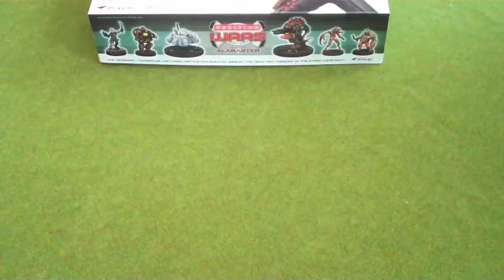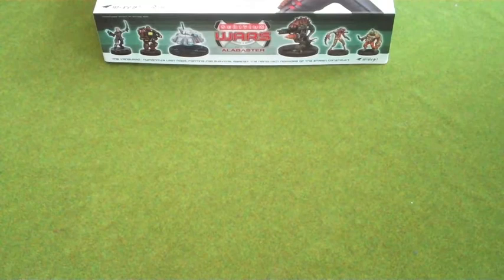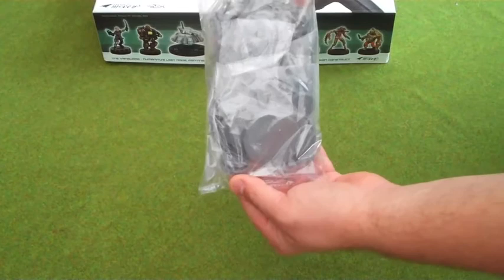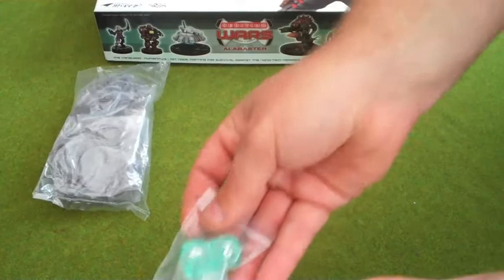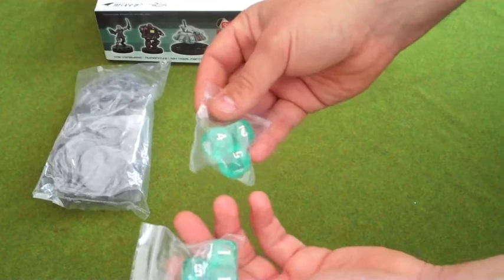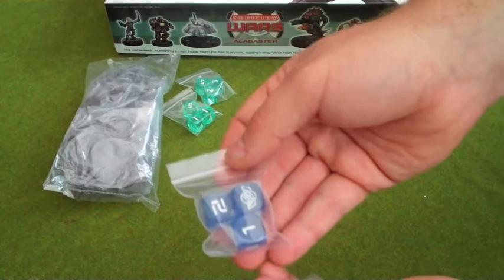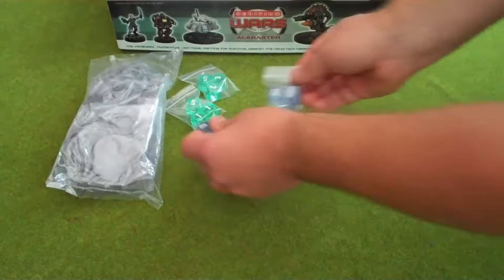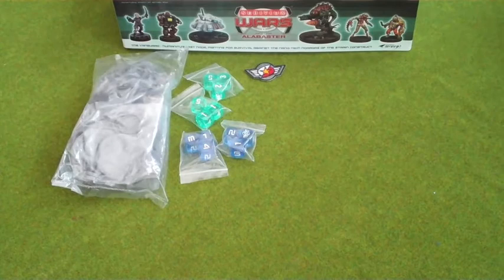Now we'll take a look at the other parts. For supporting the Kickstarter, there are a load of stretch goals, so we've got a load of extras on top of the Sedition Wars game. To begin with, there's this bag of extra models — again with the textured bases. We also got two sets of special Sedition Wars dice: six green clear dice for the Strain and a set of blue dice for the Vanguard. There's also a little Vanguard patch, which I'll probably end up losing somewhere.